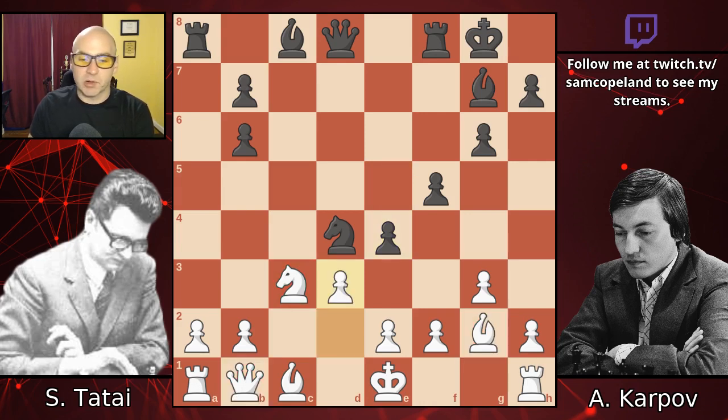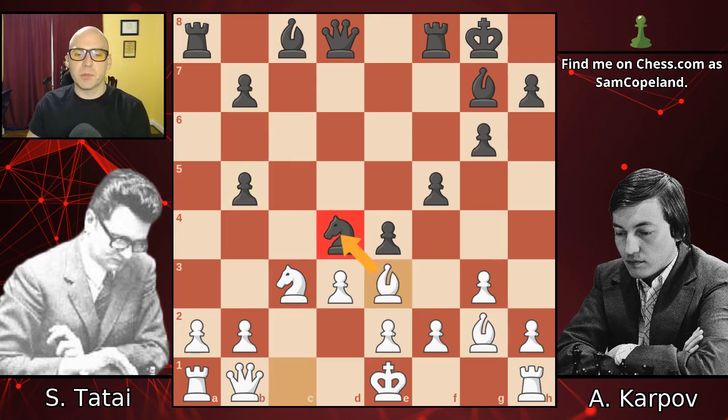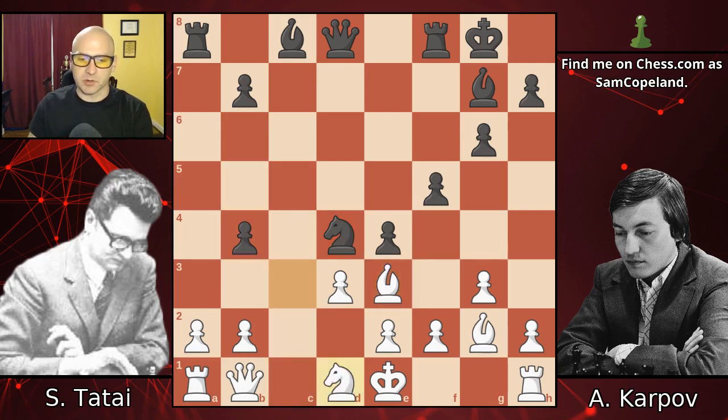Tattai does try to break out with pawn up to d3, trying to challenge that e4 pawn. If he could get rid of it and get castled, he would be doing totally fine. Karpov finds the only move that maintains the initiative: b5, intending pawn to b4 when the white knight is severely inconvenienced. Bishop e3, developing and looking to exchange this very strong knight. Pawn b4, attacking the knight, and the knight retreats.